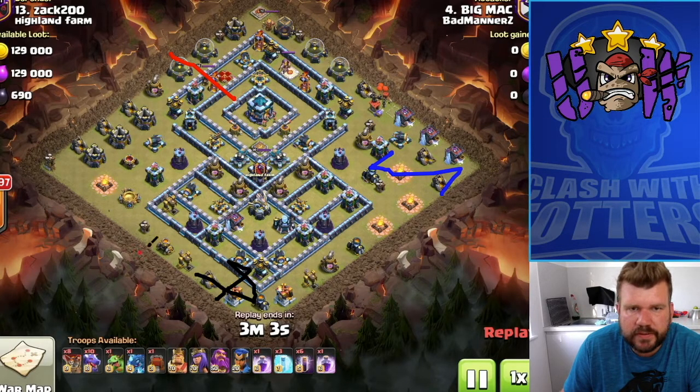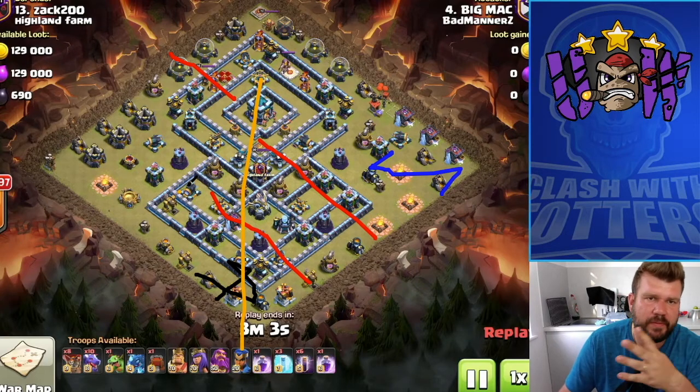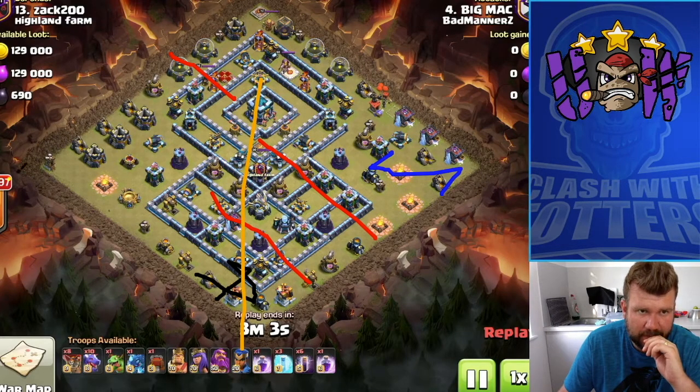From there we'll have created a really nice path in, so it's going to be a case of charging the dragons through this side of the base - that air defense will be down. We're going to blimp all the way up into that Town Hall area, so the Town Hall will be down. We're coming from the back side of the sweepers, which is good. The enemy Archer Queen will be down too.